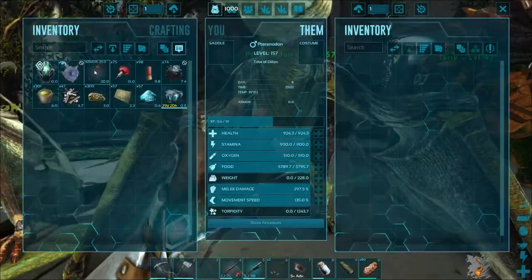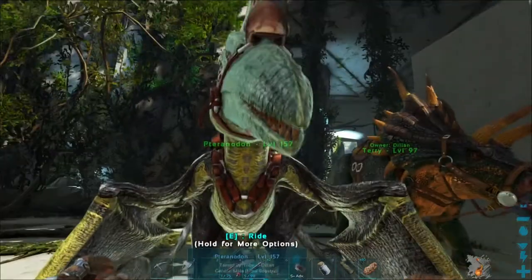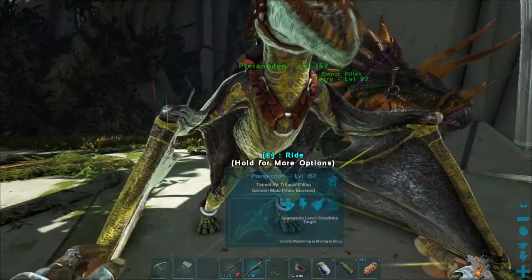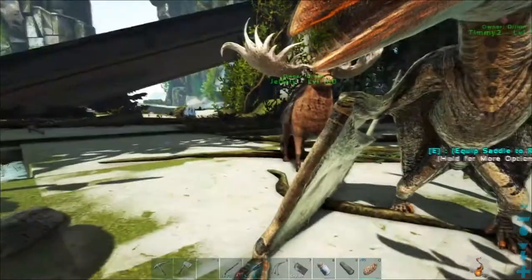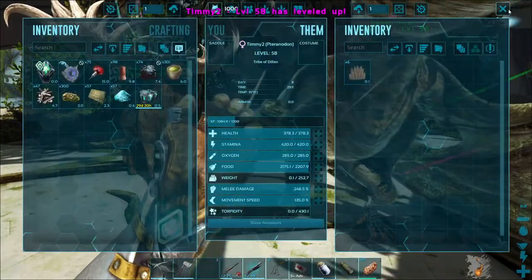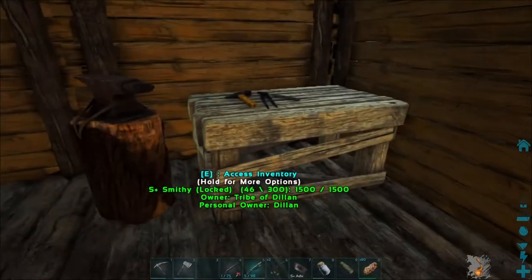Alright, we've got a level 157 pteranodon now. The real test is what is your weight capacity — ooh, 228. We may need to get some levels on you. What's yours? 213 — yeah, I didn't think you were far off. I might just bring both of them, although that could be a very bad idea.